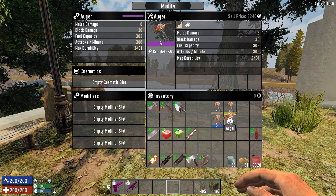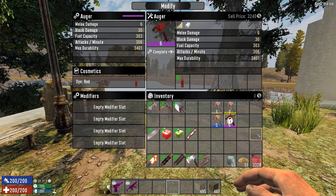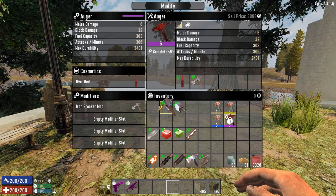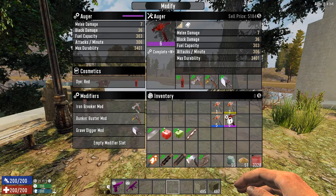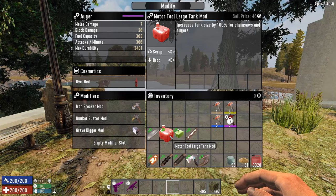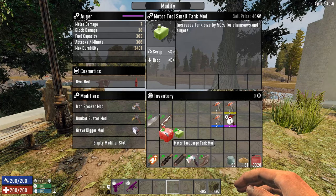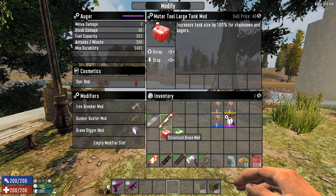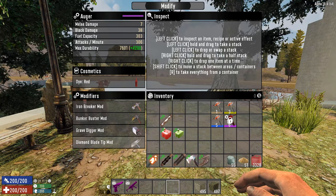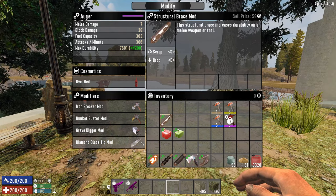If you're lucky enough to buy or find a quality six auger, you have four nice slots. I would generally put in probably all three of the top-tier material mods to make it versatile, so you don't have to change them out. Then moving to the second tier of items — if you don't have any durability mods, I would take a tank. But personally, I don't mind refueling that much. Just having to repair less often is probably more useful, so I would take the Diamond Blade Tip mod, or the Structural Brace if you don't have that one.